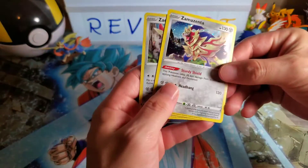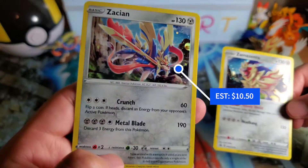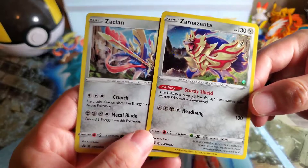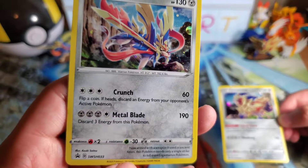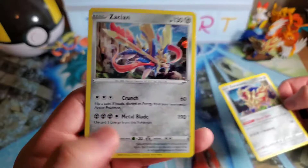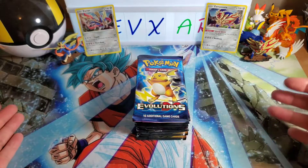They also gave us these two promo cards. The Zamazenta promo, which is looking really nice with the sparkle right there, screaming its lungs off. And then the Zacian one looking ready and mighty — ready to unleash the sword. They both look really good. Let me know which one you guys think is better in playability. This one has Metal Blade, which is 190 damage, so that looks really strong. And this one is very good for defense, so it'll be hard to take out.